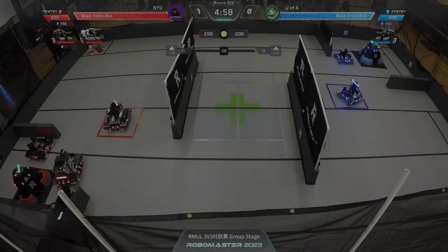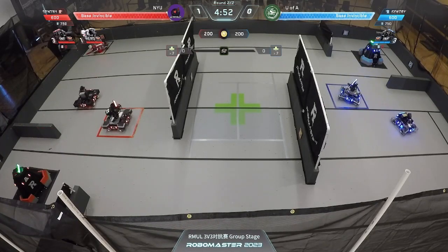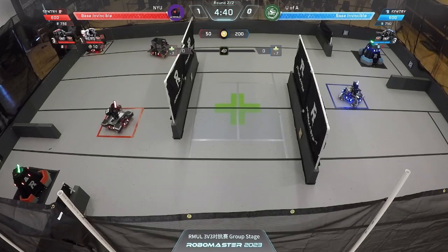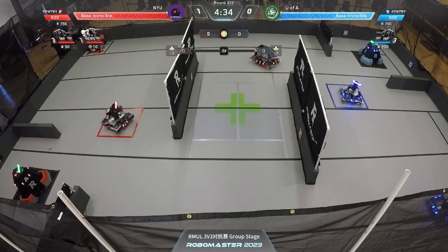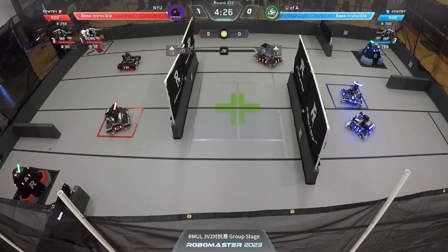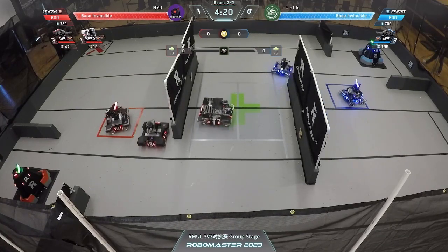360 to 4. 3v3 stage — match start, here we go. What I'm going to call the inverse start from New York University again, starting with their hero and keeping the same buy percentages. Definitely a different strategy than employed by other teams. Both sentries at 600. University of Alberta this time much more cognizant of the hero from NYU — not going to let him backdoor again.